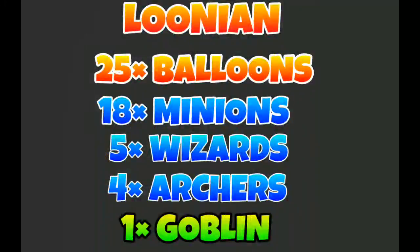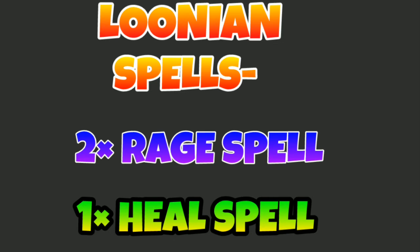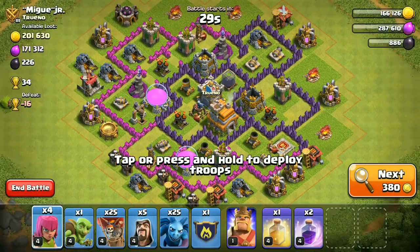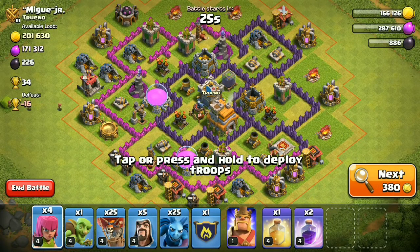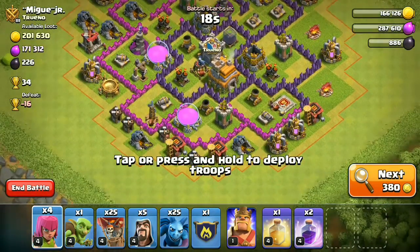The last strategy is the Loonian strategy. It consists of 25 balloons, 18 minions, 5 wizards, 4 archers, and 1 goblin. You also need spells: 2 rage spells and 1 heal spell. I already have a full video explaining this strategy only for Town Hall 7, which is linked in the description and in the cards.